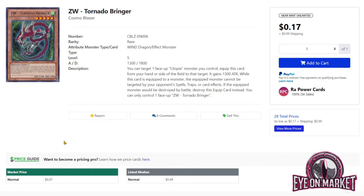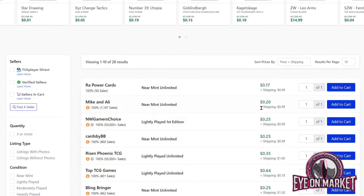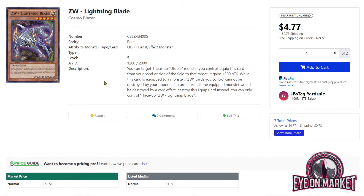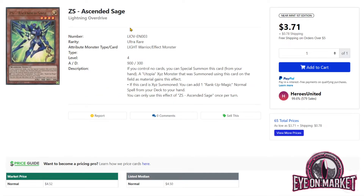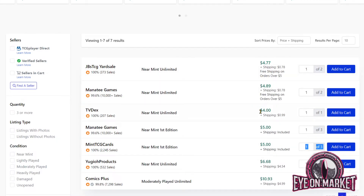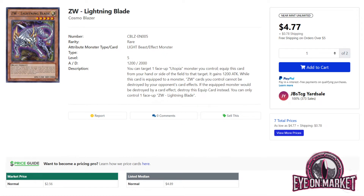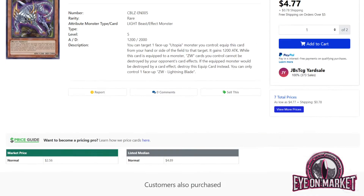Zexal Weapon Tornado Bringer is one of the best Zexal Weapons and one you'd play as a one-of in the deck. It makes the equipped monster unable to be targeted by opponent's card effects and protects it from battle destruction — a really solid one-of to give your boss monster extra protection. There are 28 copies left and it's only about a dollar. Zexal Weapon Lightning Blade, which protects from card effect destruction, has been mostly cleared off the market at $5 for first edition and $6 for unlimited — only seven listings remain. If you have copies in bulk, try listing them because you might not have realized they had value.